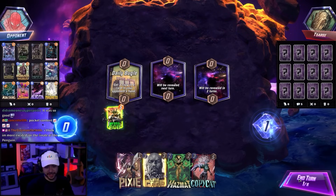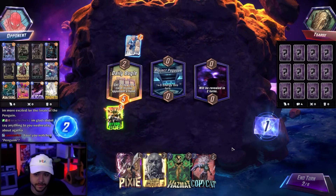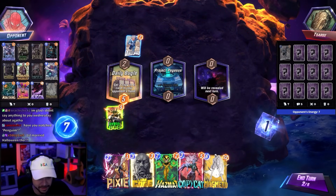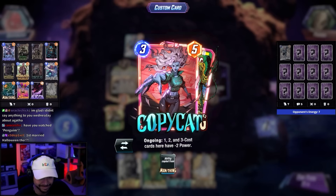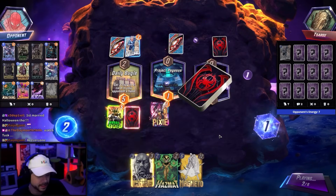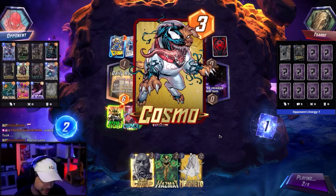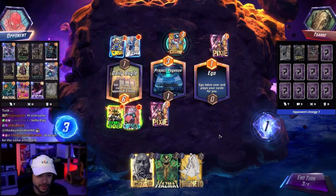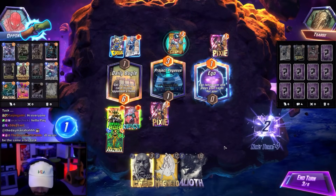Even during COVID they probably watched scary movies. Chat asks about 'Penguin' — the streamer wonders if it's a horror film. Someone recommends Tusk, which the streamer has seen and calls very disturbing. Oh, we're playing a similar deck to the opponent. Chat mentions Agatha the show, and the streamer is glad they didn't say anything about the Agatha finale since it dropped during peak Pocket hours.